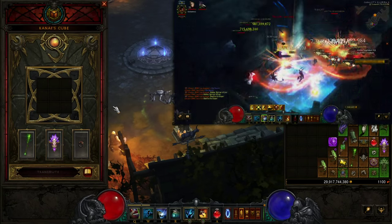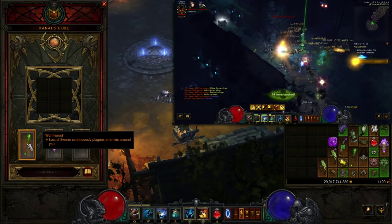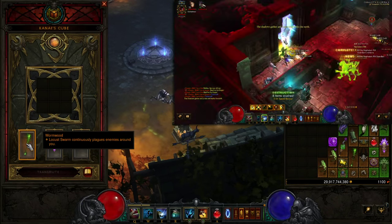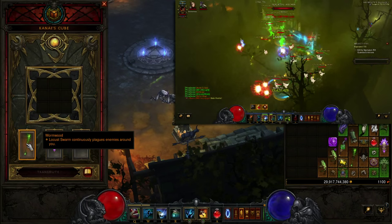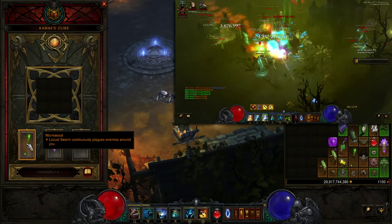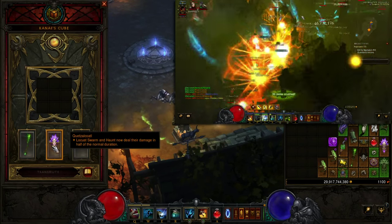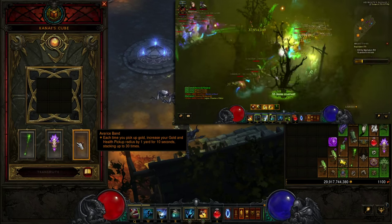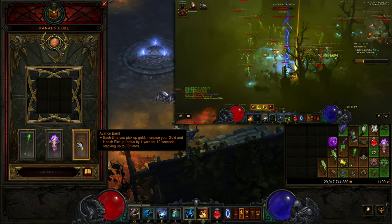In Kanai's Cube, the weapon slot is Wormwood — with the cube we can run both Wormwood and InGeom, whereas back in the day you had to choose between them. You're either going to run Wormwood on your character or in the cube, because it's just that good — you spam Haunts and let Wormwood constantly spread Pestilence to all enemies. We've got Quetzalcoatl: Locust Swarm and Haunt now deal their damage at half the normal duration, effectively doubling your damage. Then the Avarice Band giving up to 30 pickup radius.